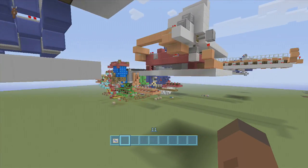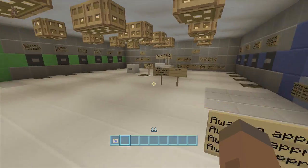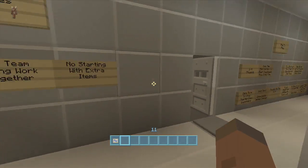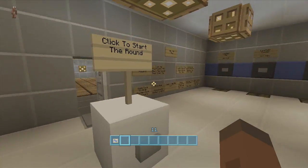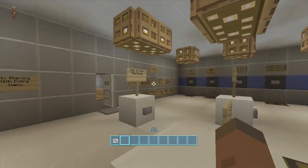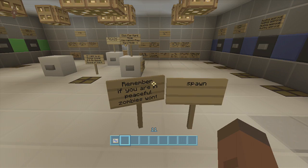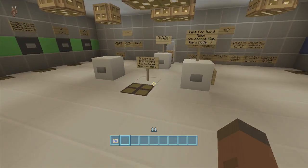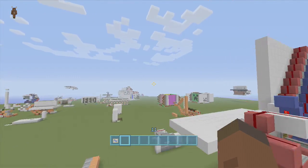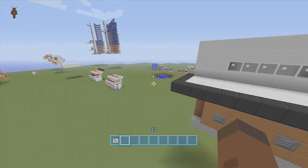Here's Zompocalypse right here — this is the lag motherboard because of all the signs. Once you learn how to actually play the game, I suggest deleting all the signs in the middle. You don't have to delete the ones that tell you what the items are, but delete the ones like 'spawn' reminders and 'bonus round' instructions. Signs actually cause lag, and when there's a bunch of them together it starts to get a little laggy.